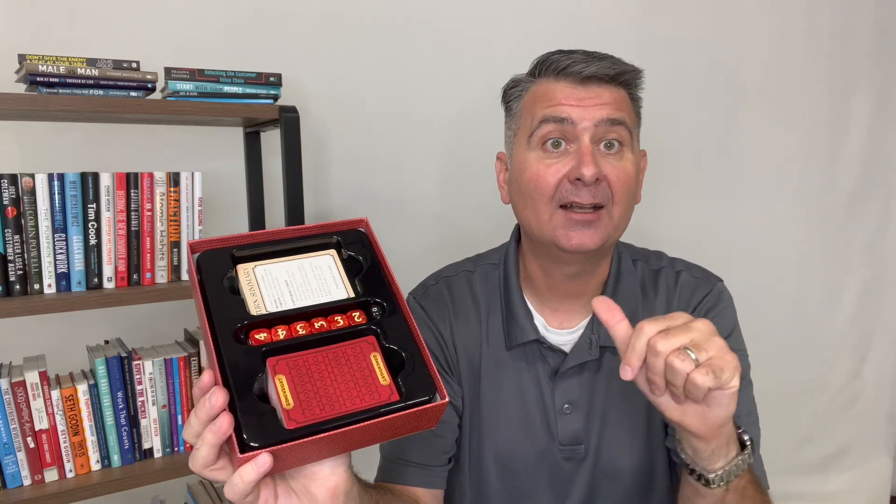When we open the box we have some instructions, which are important and you want to keep those because every now and then you're gonna have questions. You have these dice that you use to play to win certain items that you're trying to get. And then you have these cards that come in colors with numbers that help you decide how you're going to play your next move.